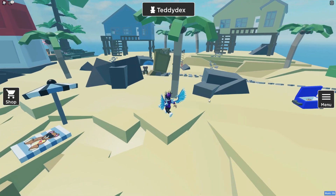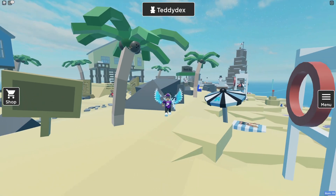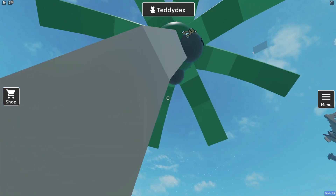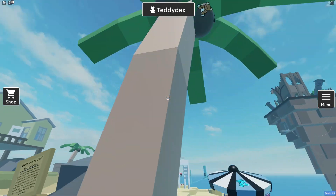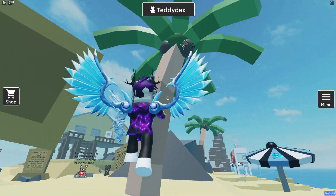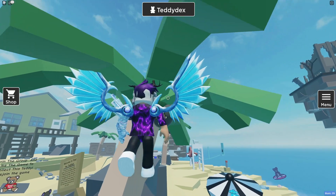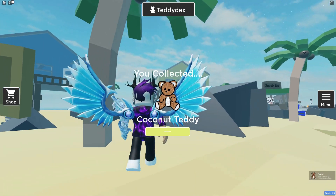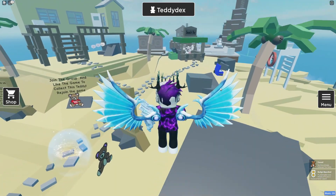Next is the coconut teddy, which I think is just over here inside this coconut. Let me try to jump up here — okay let's try this again. After struggling for a bit, there we go: coconut teddy! I don't know why it took me so long to claim that one. We are nearly already a third of the way in.